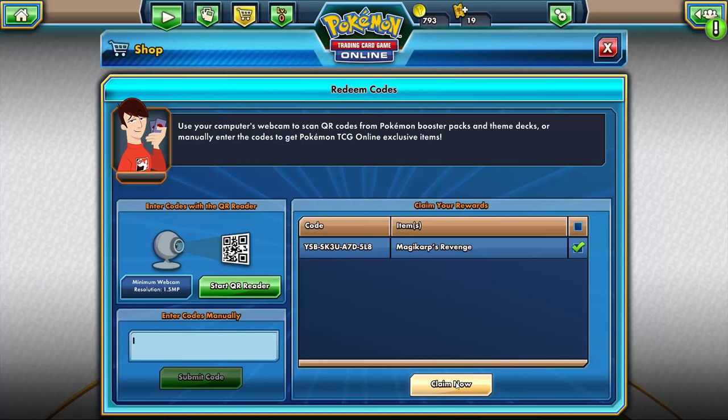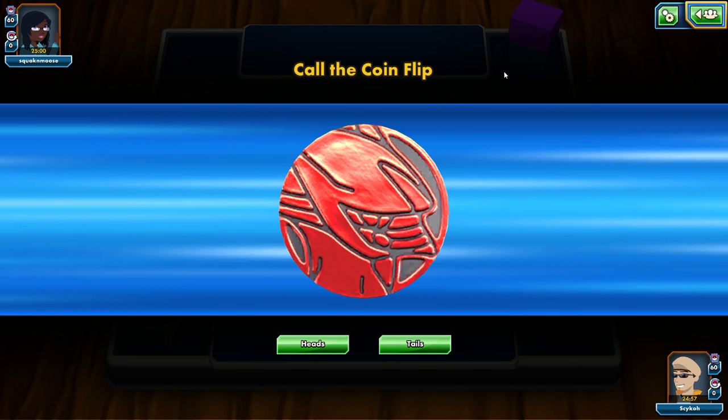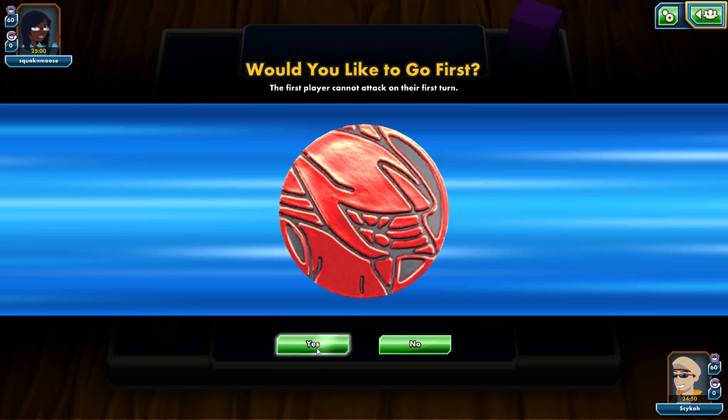I just want to point out that this deck is called Magikarp's Revenge — that is amazing. Alright, we found an opponent and their name is Squackin' Moose, and they're probably gonna have a custom-made deck. If you didn't catch the Machamp one, we're not playing with theme decks right now — they are able to use custom decks, so they could very well have a very good deck.